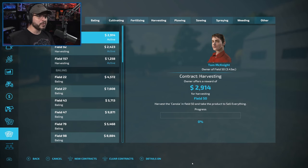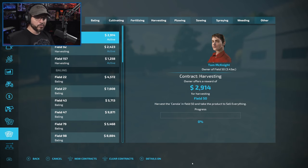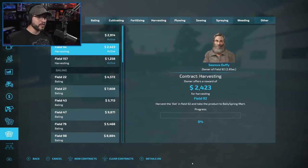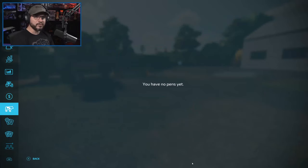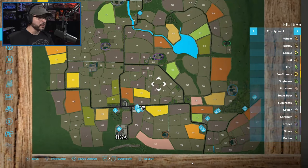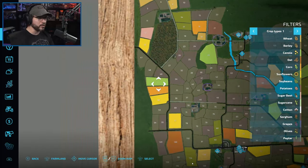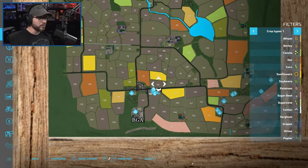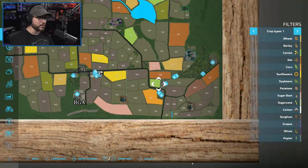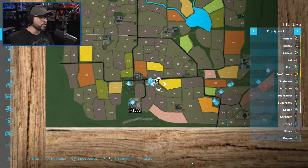We have three fields available. None of them are owned by the same person, so we won't get the bonus for leasing equipment or buying land quite yet. We have canola on field 50, and fields 92 and 157. Field 92 is right next to us — that's awesome, we'll probably start with that one. Field 50 is up there, and 157 also has canola. More than likely we'll do field 92 first, then the two canola fields.